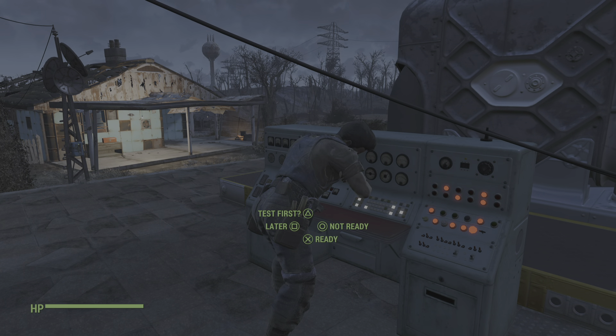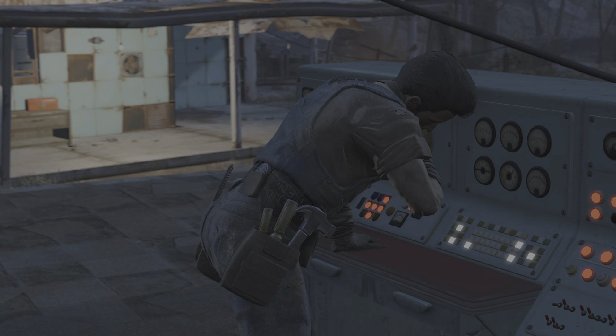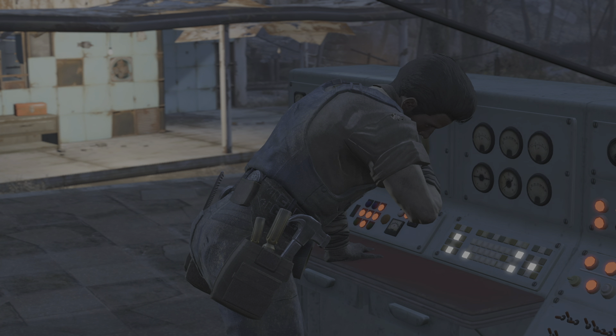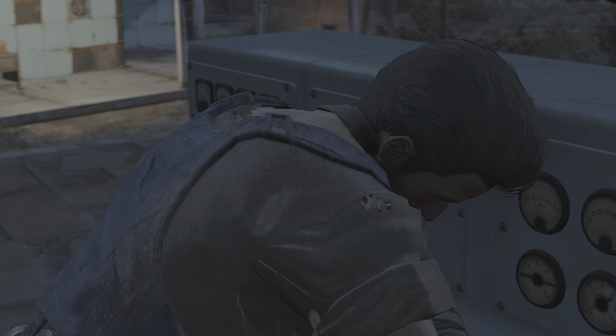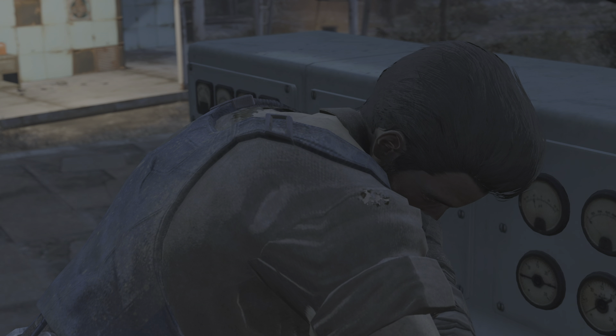So, let's test it first. I wish we could, but we've only got the one frequency code. There's no way to test it without actually jacking it to the Institute's signal. And as soon as we do that, we've used our one and only chance. As soon as the Institute figures out what we did, and I gotta believe those brainiacs won't be caught napping twice — that code we've got is useless.